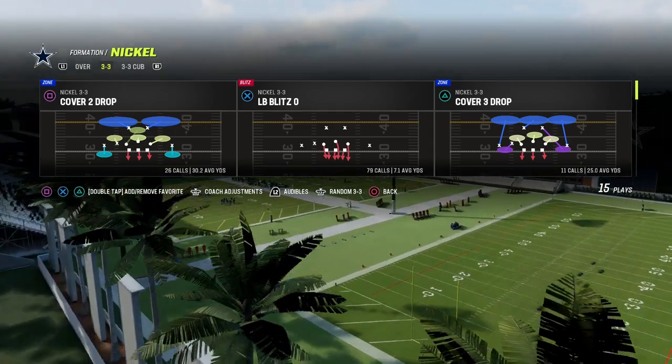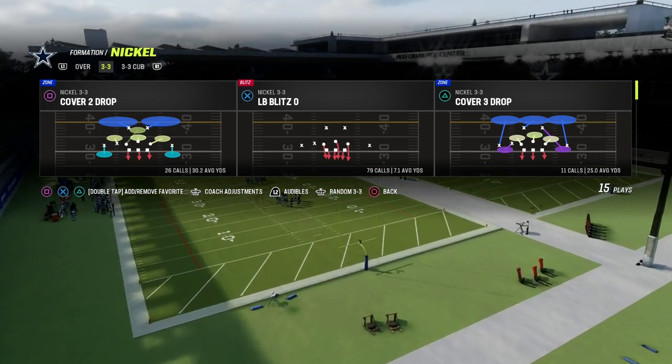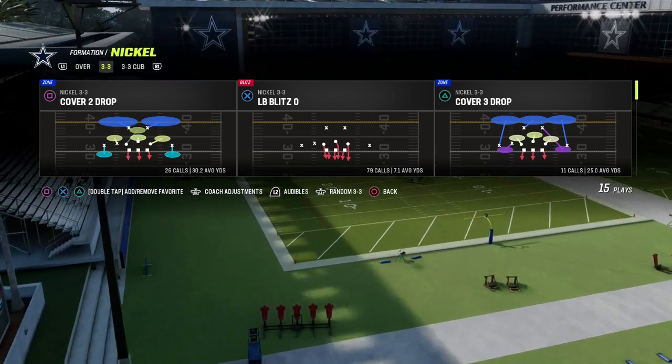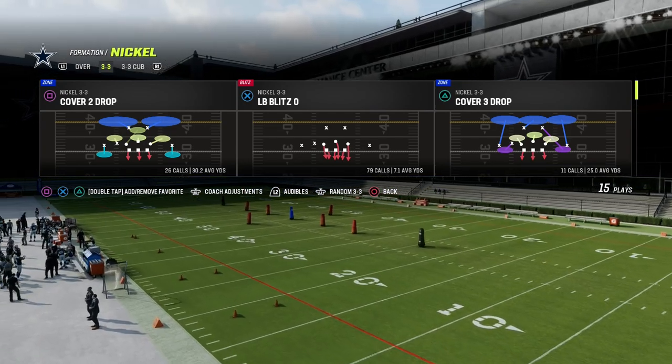We also have e-books on Nickel Over, 3-3, Dollar, 1-4-6, Big Nickel Over G, Match Coverage — anything that you want to learn on the defensive side of the ball. I guarantee the Patreon's got it for you, so make sure you join it. It's only $10. The link's in the description if you want to check it out.